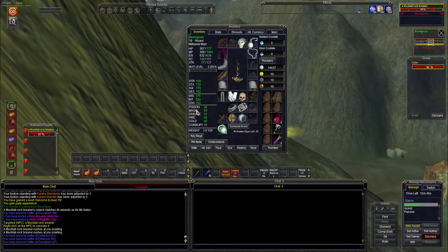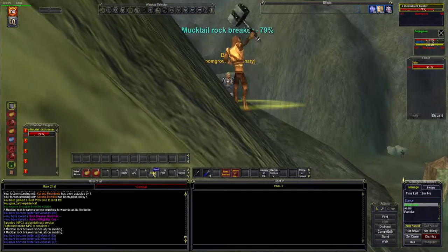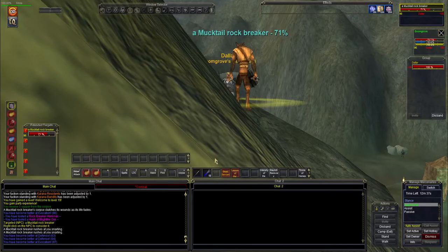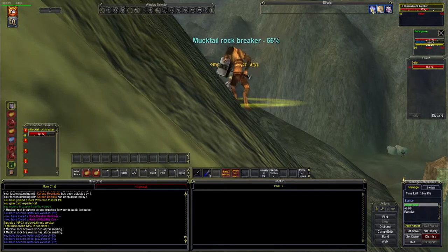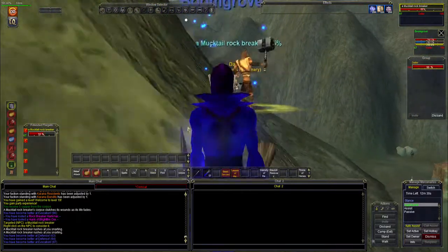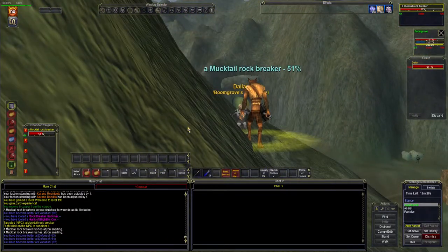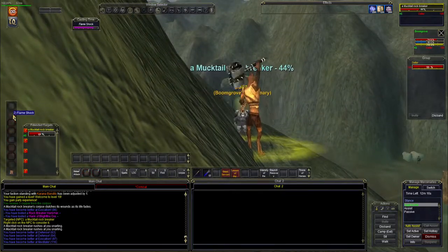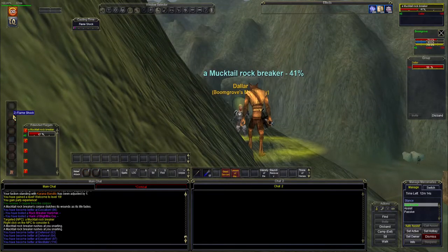We're at 1004 mana pool now. Still haven't changed our intelligence, hit points up to 770. Two minutes left on our Clarity so I'm going to recast it early so I don't forget. Let's see if we get to level 20 here. Maybe if I had all my mana full, but I have to be conservative of my mana right now.